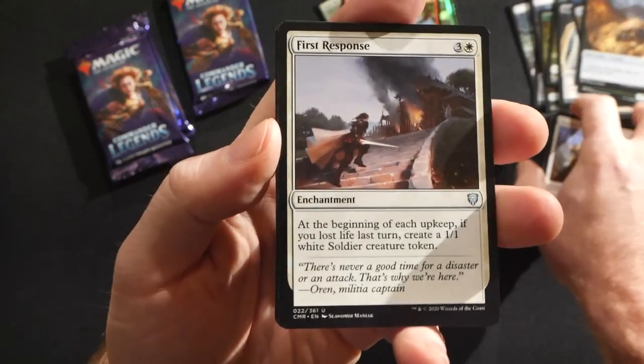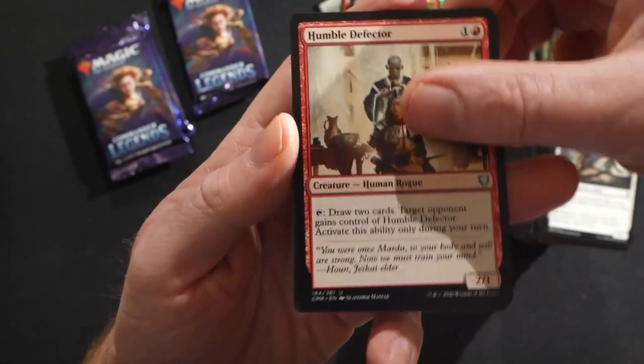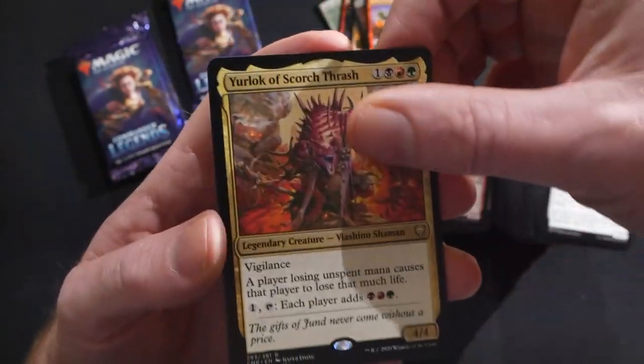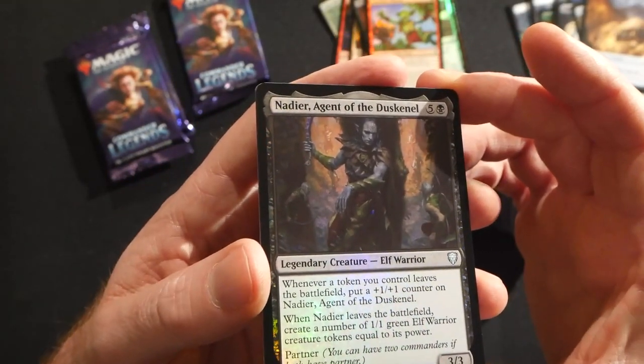First Response, and then Intangible Virtue — nice to see that back. Humble Defector, Amphin Mutineer as the rare, another Yurlock of Scorch Thrash — we also did a video on that one. Lots of cool new commanders. A foil Nadir Agent of Dusk.